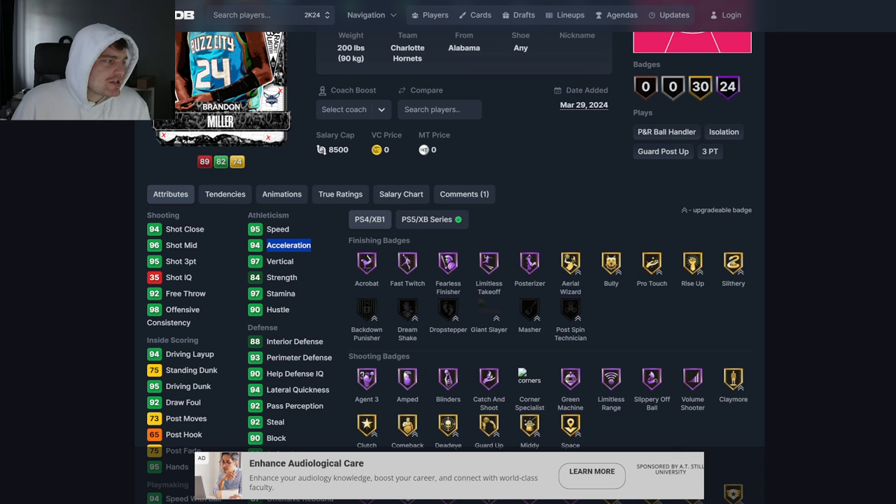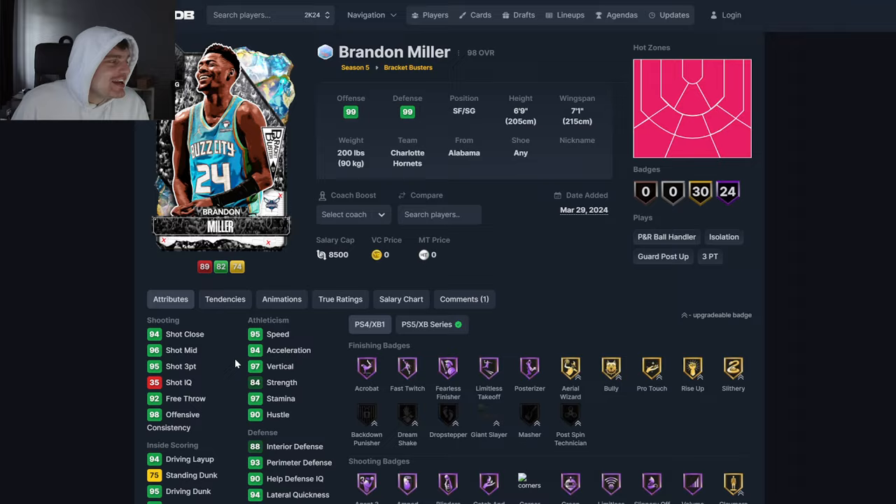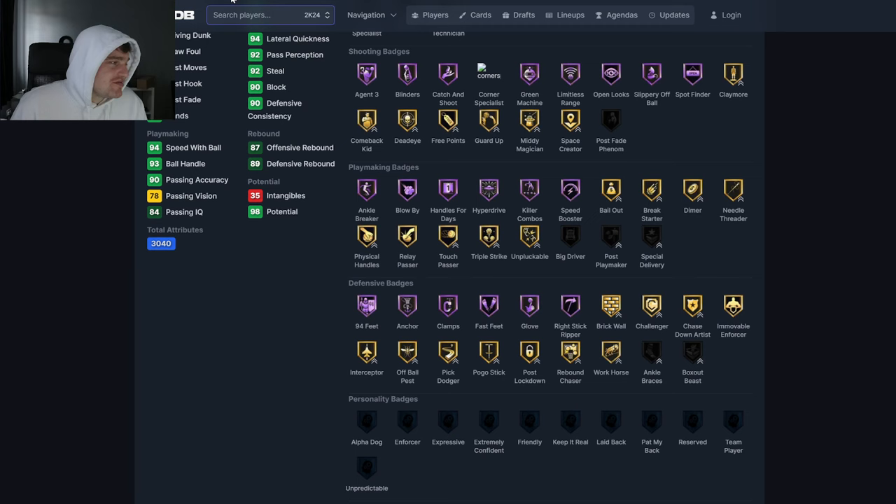Brandon Miller — 95 speed, 94 acceleration, 95 3-ball. He's probably going to get all the same. Wait — you did not do that, 2K. You replaced the Ben McLemore leaner with Pro 3. I couldn't care less, I'm never going to use these cards. But yeah, he's fine, I guess.